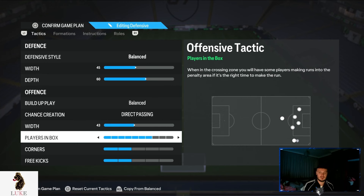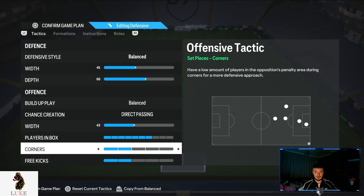Players in the box is going to be seven — the more players we have in the box, the more likely we are to score a goal. Two corners and two free kicks. Custom tactics done, let's get into the player instructions.